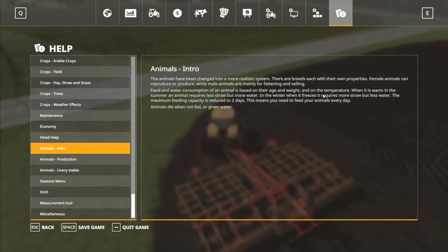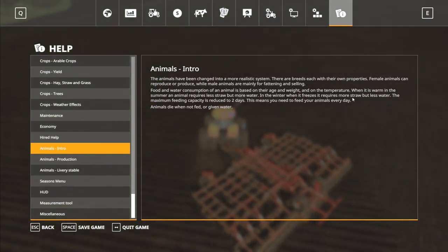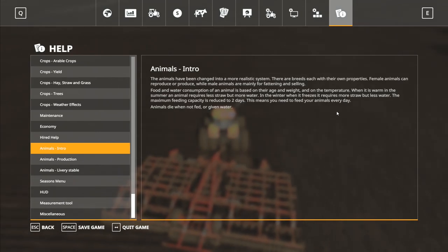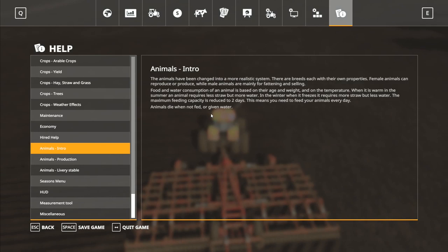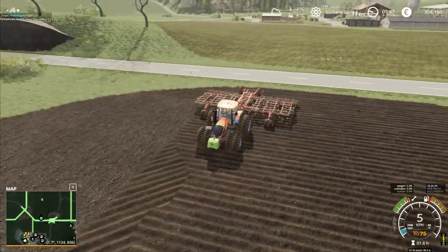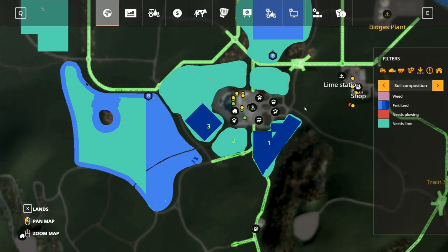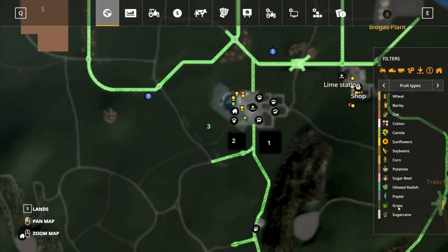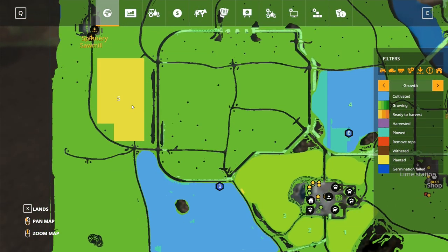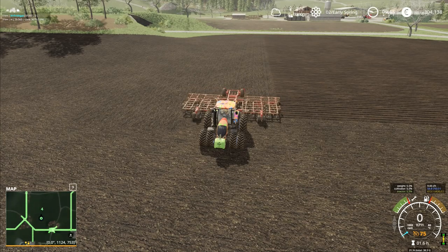Food and water consumption for an animal is based on their age, weight, and temperature. When it's warm in summer an animal requires less straw but more water; in winter it requires more straw but less water. The maximum feeding capacity is reduced to two days, meaning you need to feed animals every day — animals die when not fed or given water. Looking at the map, grass is all green — we can't mow yet.